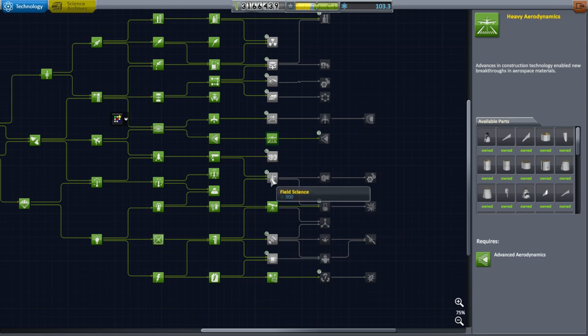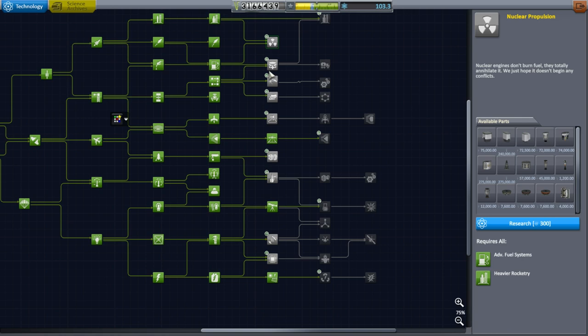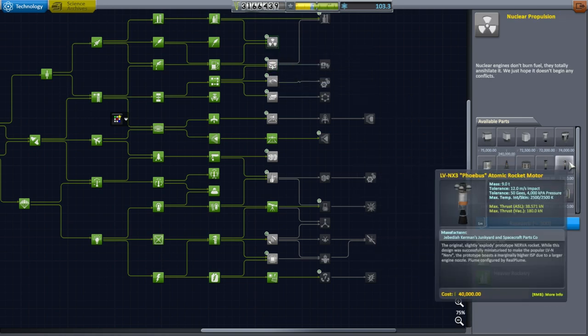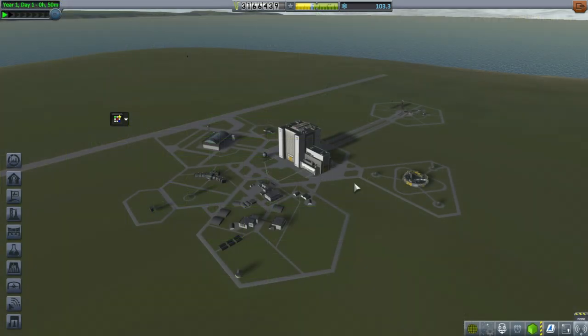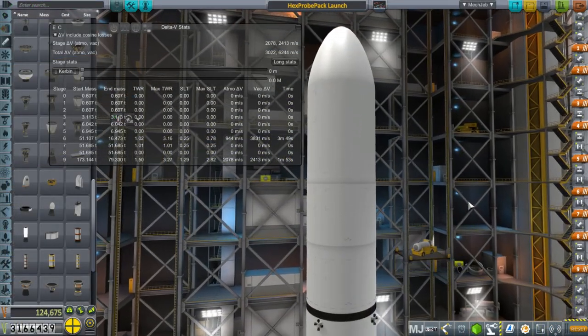Our next target will be field science I think. I'm not sure I need really powerful engines, but the nuclear engines will be spiffy. Okay, let me develop a commsat launch system. I've got our satellite launch together.